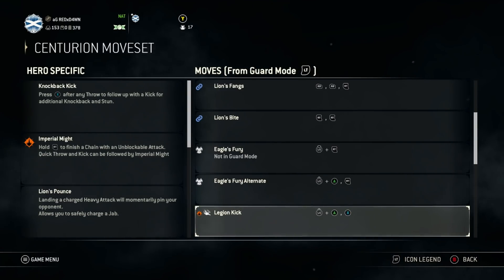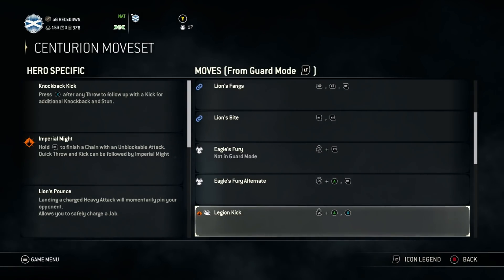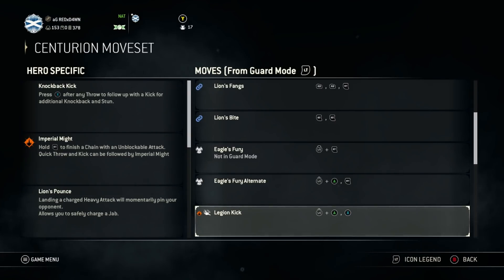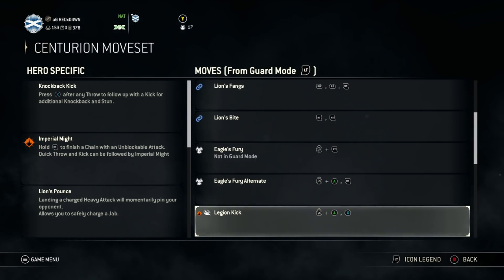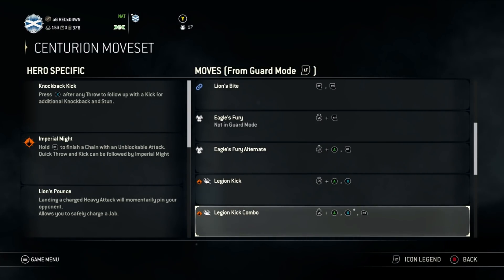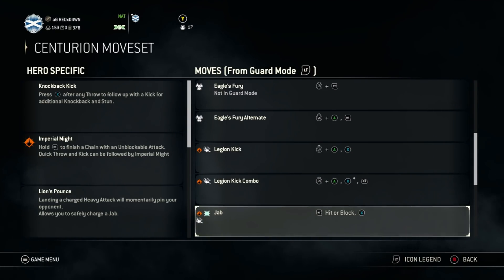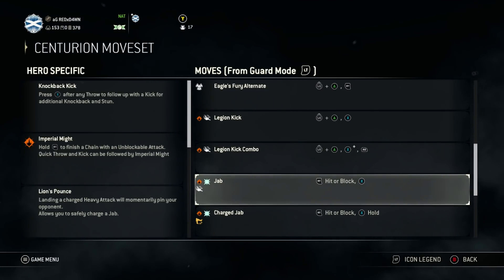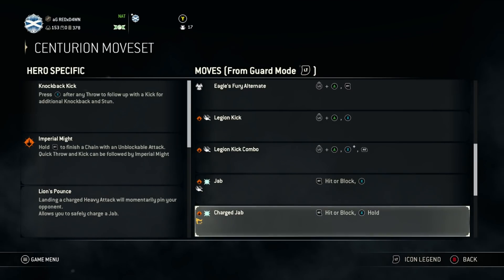Then you've got his kick, which is simple. You get a guaranteed light off of it, or you get the first initial attack of his zone attack once you land the kick. If they've got one bar of health left and you've kicked them, you want to throw out the zone attack. Then you've got Legion's Kick combo — just know you get a free light off it. Then his jab after a heavy, which is easy to dodge, but if done in a chain and not thrown out every single time, it's actually viable.